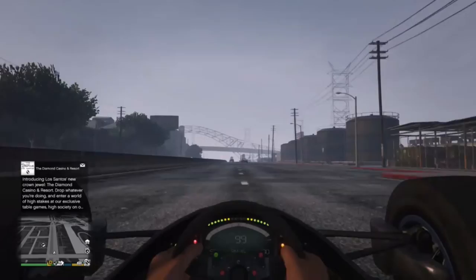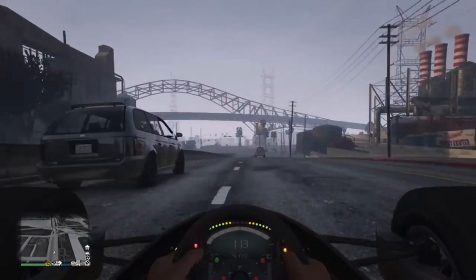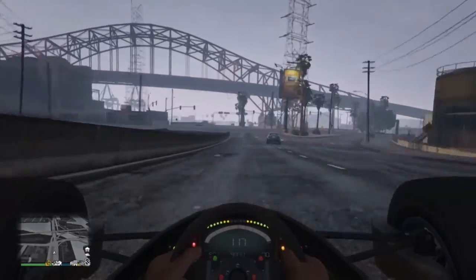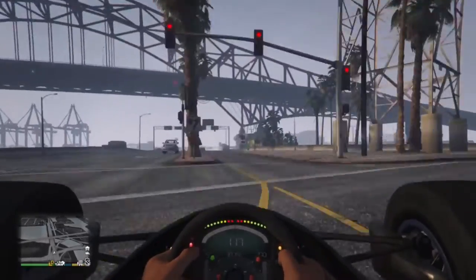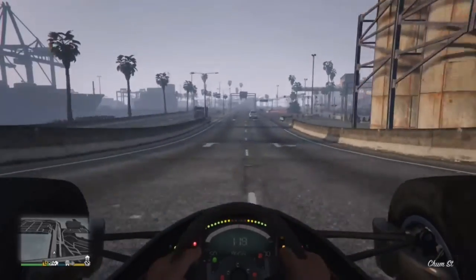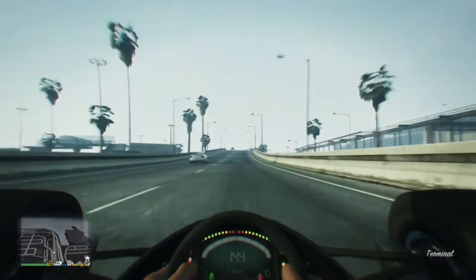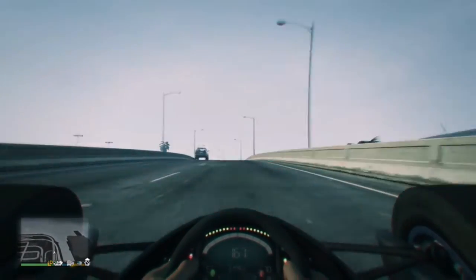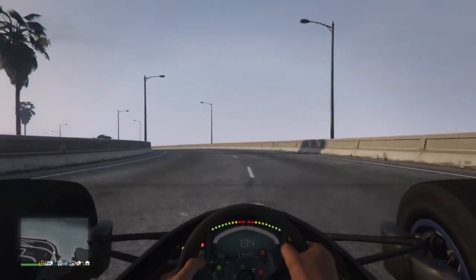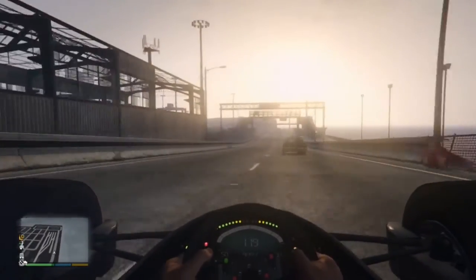You've only got until today to get this car on the podium, so hurry up. If you don't know how to do the unlimited spins, basically you spin the wheel. If you can see it's not going to land on the car or whatever you want, just exit out of GTA V completely.